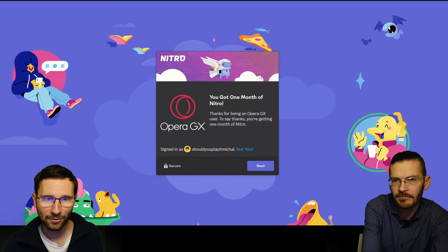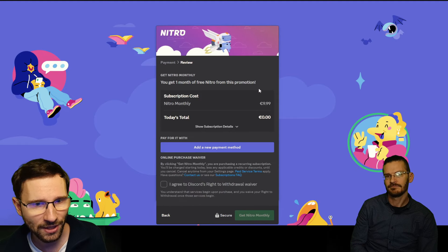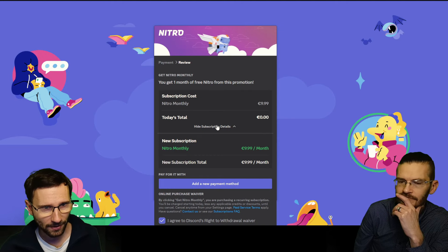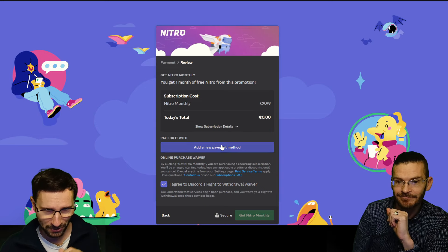And there it is — you just got one month of Nitro thanks to Opera GX! Just in case: you will need a credit card, but it will not charge you. The key is you need to cancel before the month is out — we'll show you how to do that as well.